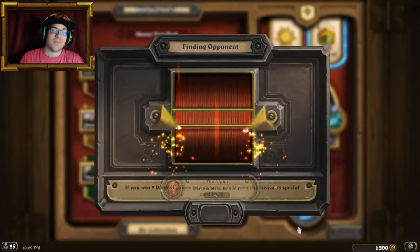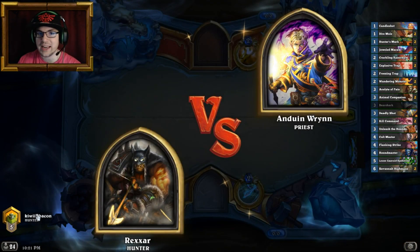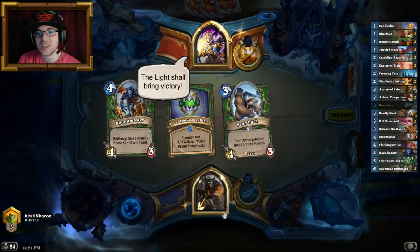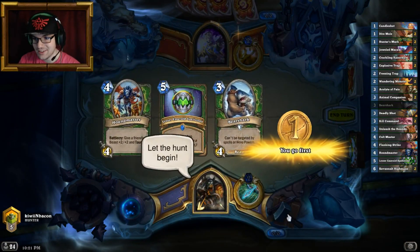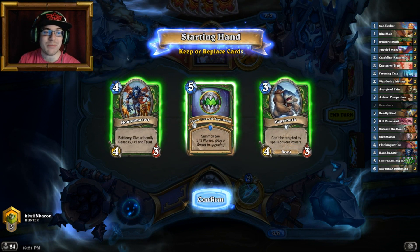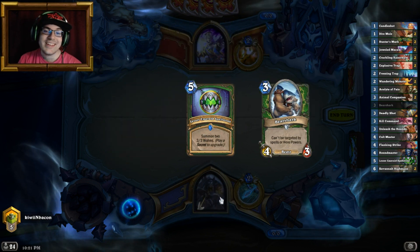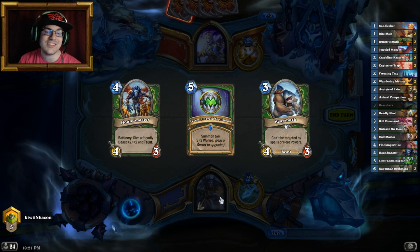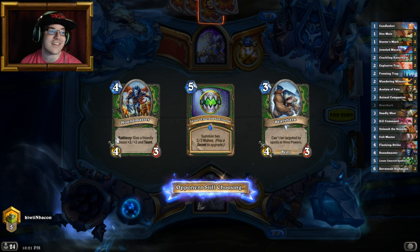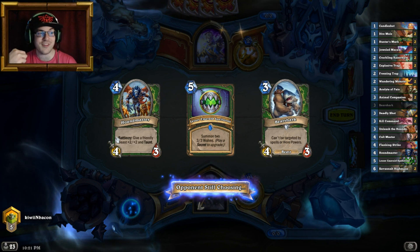I've got a Spellstone in hand and I don't look forward to playing against Priest because I just lost an absolutely uninteresting match against Control Priest. There's a card that can help against that — it's Deathstalker Rexxar. You just need it. It's my favorite card; it's the best card in the game in my opinion — fight me. Deathstalker Rexxar is awesome, plus it's a lot of fun.